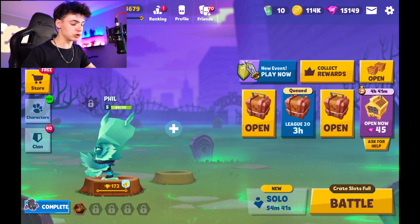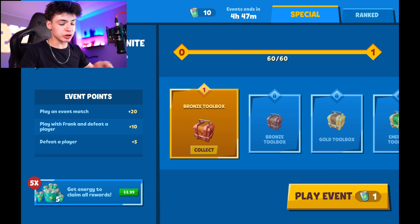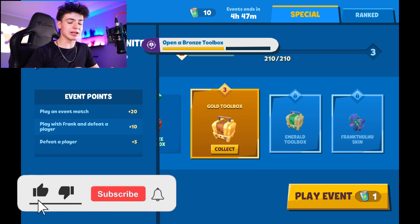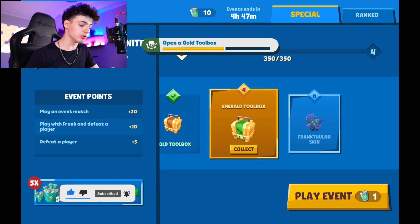Speaking of Frank Tulu, yes, here we have him. Frank Tulu has this new event from which you can actually get him, and we just got an emerald toolbox right here. Let's claim it and see what we get — maybe it's an item for Phil. Smash like so that you're luckier in getting Frank Tulu here and the emerald toolbox as well, because they're both really, really cool.